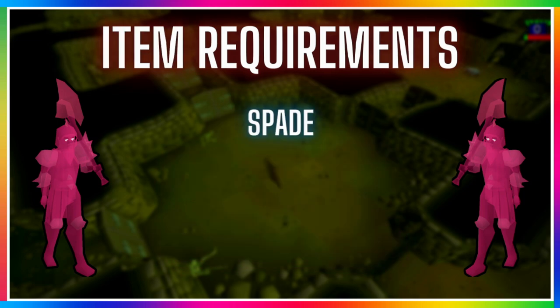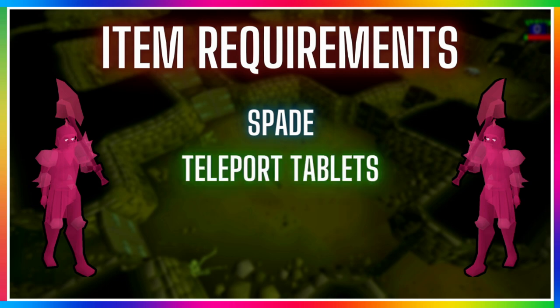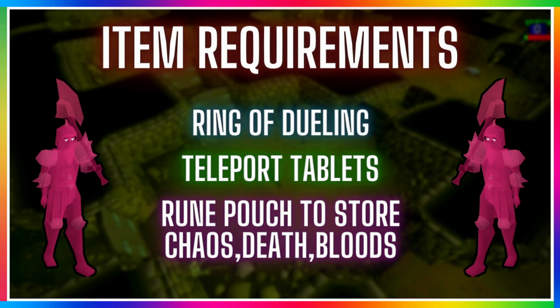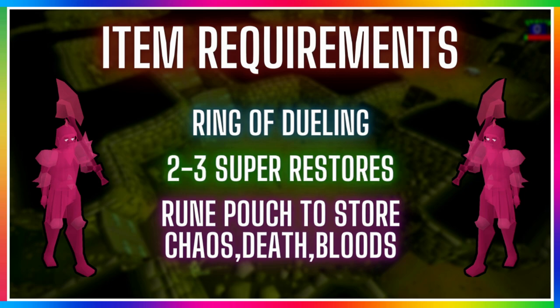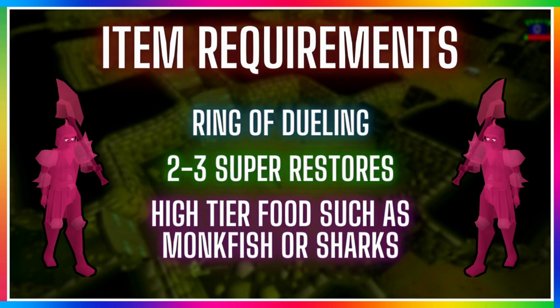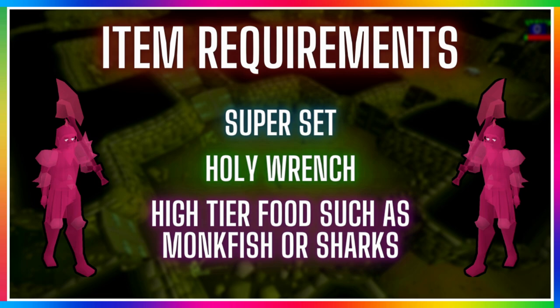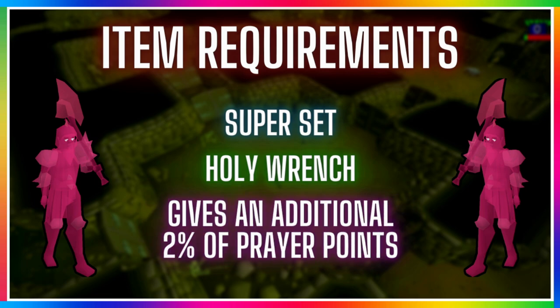For items, you will need a spade to dig on the hills to fight the Barrows brothers. Barrows and house teleport tablets are your best option for getting to Barrows and banking, or you can use the nexus in your POH. A rune pouch is really handy as you can store the chaos, death, and blood runes you loot from the chest. If you don't have a max cape, crafting cape, or construction cape, use the ring of dueling to teleport to the Ferox Enclave to regenerate stats and bank. For those new to Barrows, take at least 2-3 super restores plus some food. Optional items include a superset, ranging potion, and magic potion for extra damage, and a holy wrench which gives an additional 2% prayer points when drinking a prayer or restore potion.